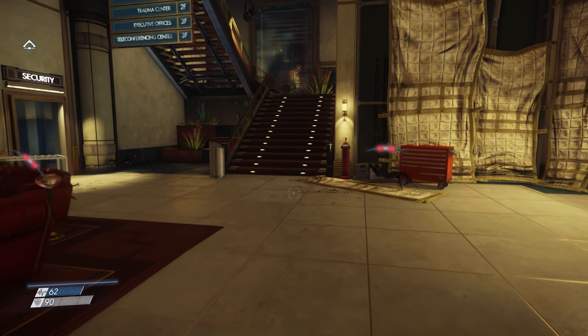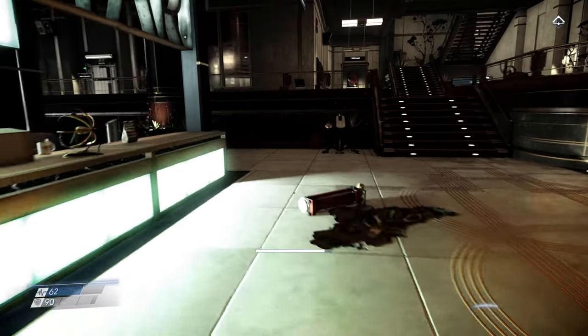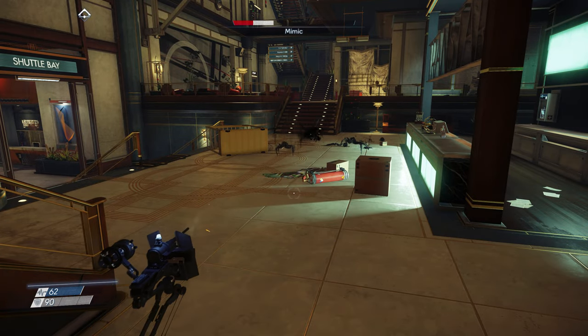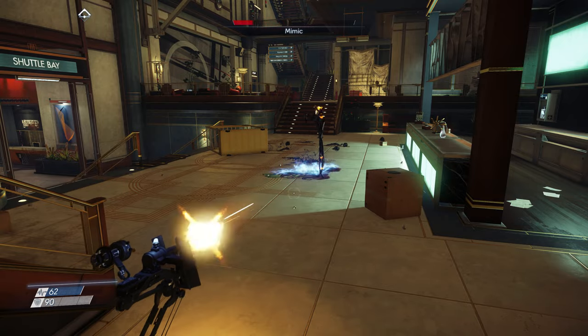Number 4: Utilise your environment. Know what's around you and how you can use it to your advantage, whether it be pulling enemies into a flame so they burn to death, or using turrets as an ally to take out waves of Typhon. There are plenty of varied environmental hazards that can be used as an ally, so be sure to use them.